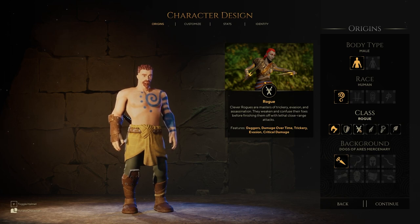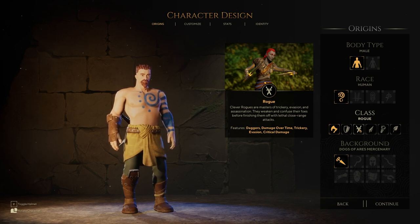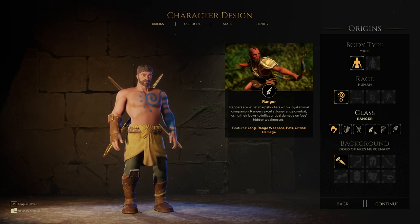Rogue: clever rogues are masters of trickery, evasion, and assassination. They weaken and confuse their foes before finishing them off with lethal close-range attacks. Features: daggers, damage over time, trickery, evasion, and critical damage. Then the Ranger — rangers are lethal sharpshooters with loyal animal companions. Rangers excel at long-range combat, using their bow to inflict critical damage on foes and exploit hidden weaknesses. Features: long range weapons, pets, critical damage.